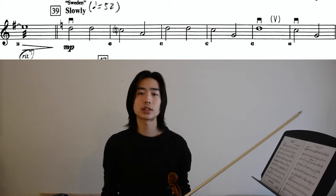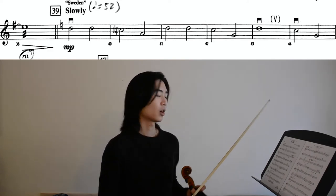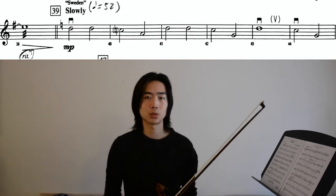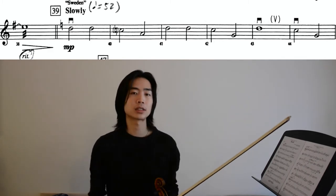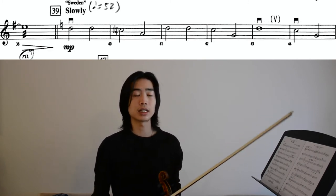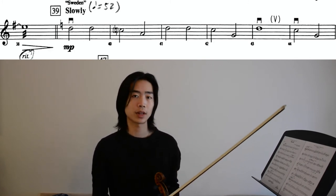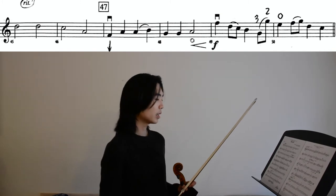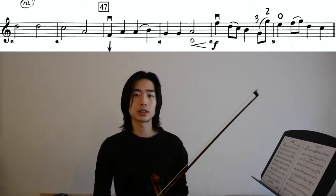So let's talk about measure 39. This is our new section titled 'slowly,' and for obvious reasons this is our slowest section of the piece at quarter note equals 52. There are not that many tricky spots to know about this passage, just the fact that this is a different key now — we don't have any sharps or any flats. Let's take a look at measures 47 through 50 slowly.